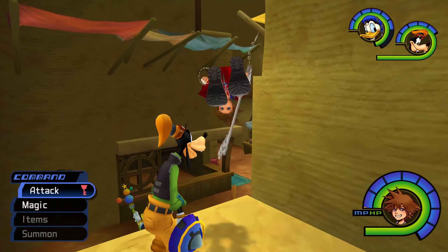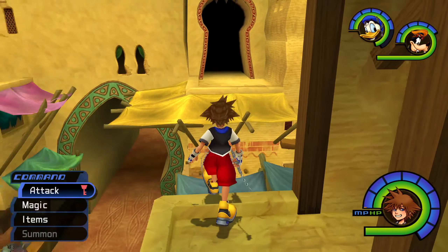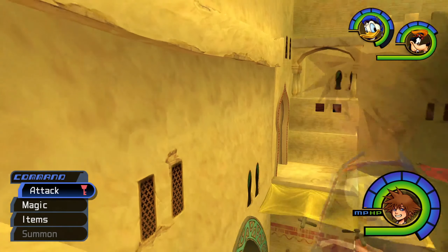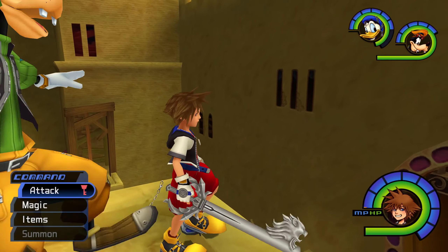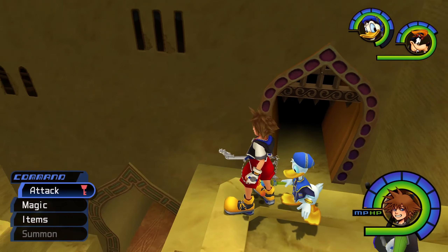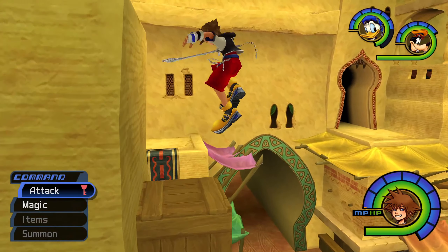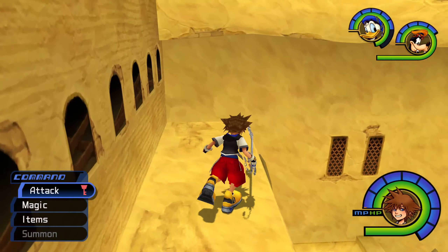There are little awnings and overhangs, more windows on the walls, and another rug draped across. A lot of windows — oddly placed windows everywhere, like in Deep Jungle it was trees and here it's windows. That doorway takes us back to the plaza. I'm curious who is in the walls — are these homes or guard stations? That random block with windows on it makes absolutely no sense to me.